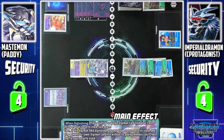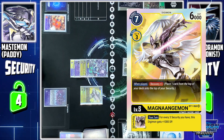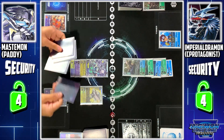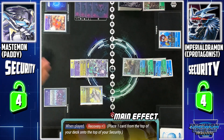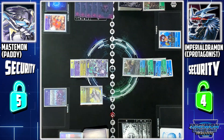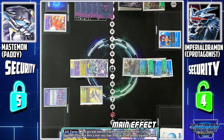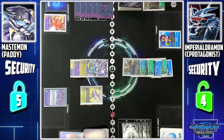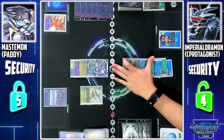Afterwards, since she entered the field by Jogress Evolution, I can look at all my security. I can play 1 level 5 or lower Digimon without paying the cost. I play Magna Angemon. The rest of my security is shuffled. Magna Angemon on-play skill: you can recover 1. Mastemon's other skill — when a Digimon enters by cut effect, you can delete one of your opponent's Digimon with a level less than or equal to that Digimon. Since Magna Angemon is ultimate level, I destroy the ultimate-level DNA Digimon. Destroy.